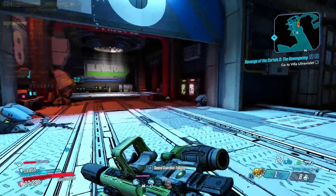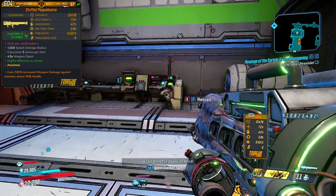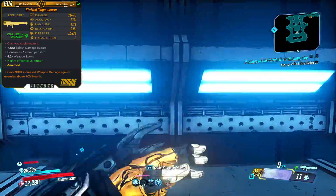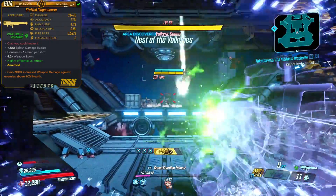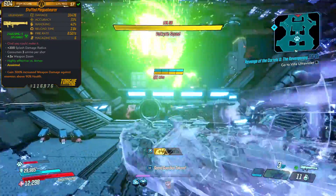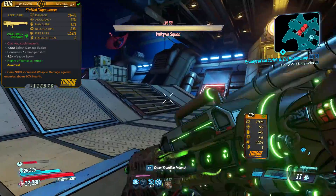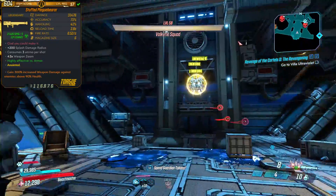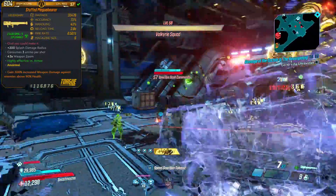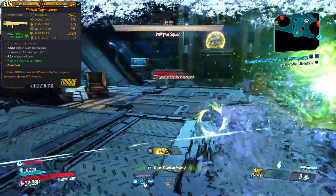The main gun I use for the most part is the new Plague Bearer launcher with a 300% weapon damage if the enemy is above 90% health anointment. The Plague Bearer functions very similarly to the Scourge launcher, except at the end of its trail when it impacts an enemy it creates a singularity effect that draws in nearby enemies. Combined with the 300 anoint, you can shoot this gun into the air and let the homing projectiles do most of the work. Another technique is to shoot it at a spot and follow up with another shot at the exact same spot — the first shot pulls in survivors with the singularity, and the second finishes them off.